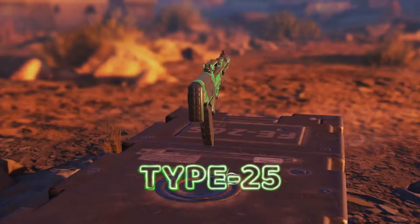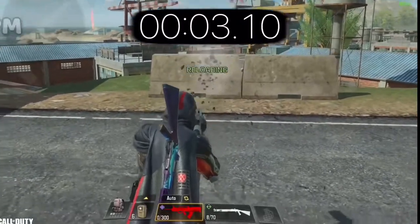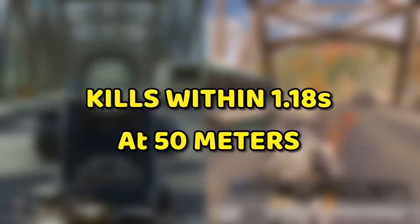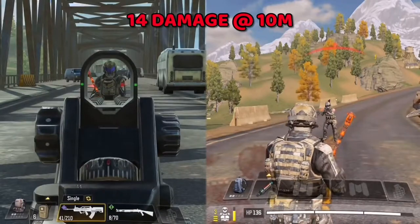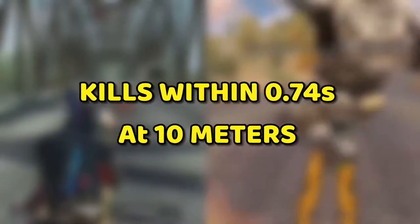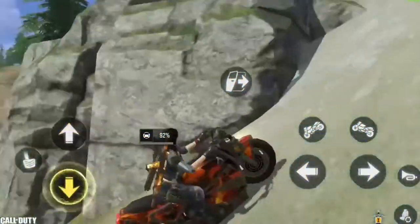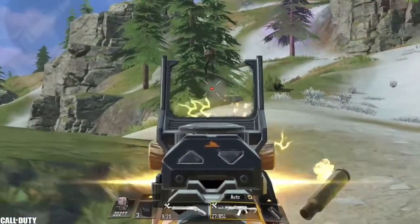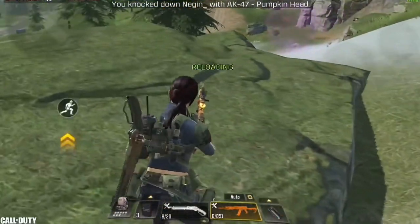In number 7 we have the Type 25, with a fire rate of 813 rounds per minute and a maximum damage of 9 at 50 meters range, and damage of 14 at 10 meters range. This gun was one of the most affected by the buffs that came in with season 2, and you can feel the huge difference in recoil control and accuracy — it became a lot easier to hit your shots.